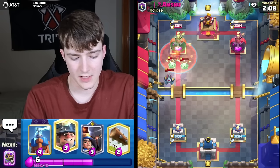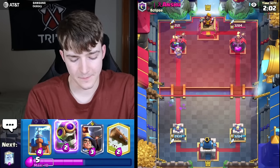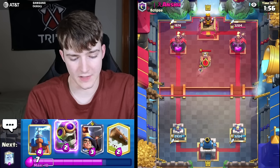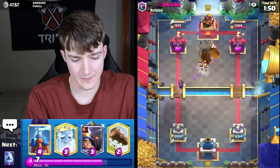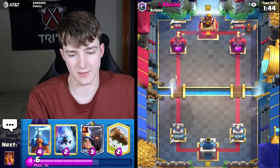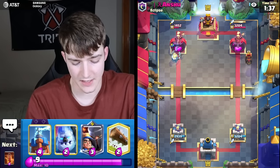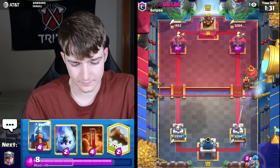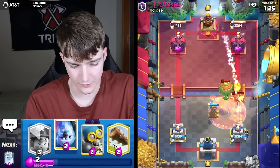Going to send in a Miner — depending on what he does we could get the Evo Bomber lined up. Going for the Evo Bomber — didn't quite connect but still pretty good because it managed to take out the Tombstone. He might ignore the Ghost... yeah he did. Going for a Poison — definitely our best bet. The Duchess is going to fire on that Balloon which means it gets taken out — really solid defense, a lot cleaner than anticipated.